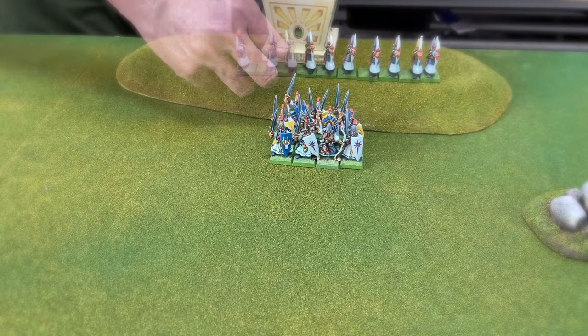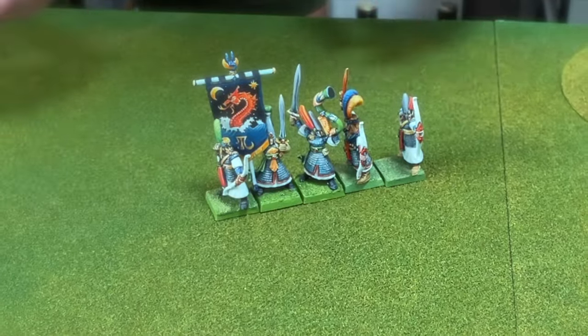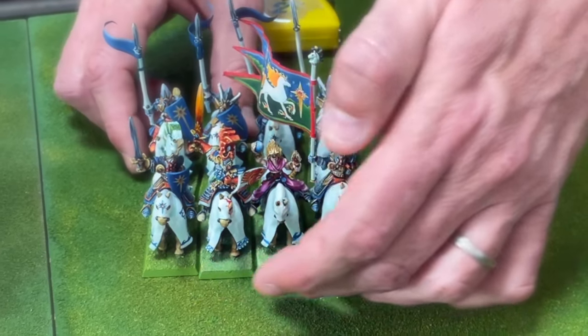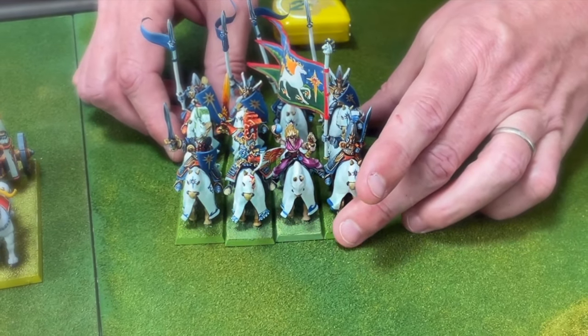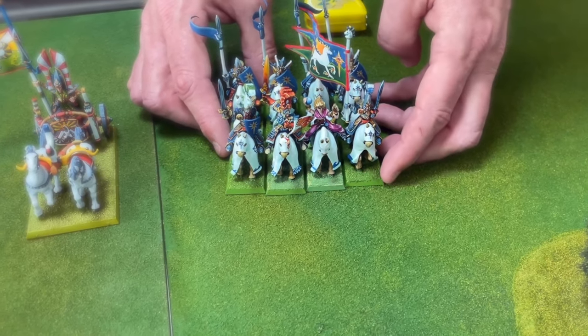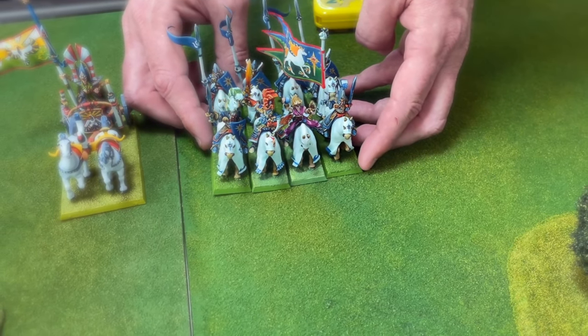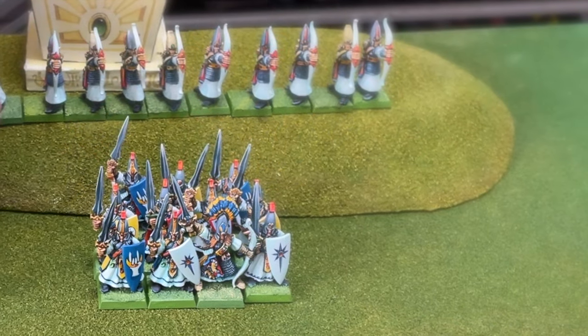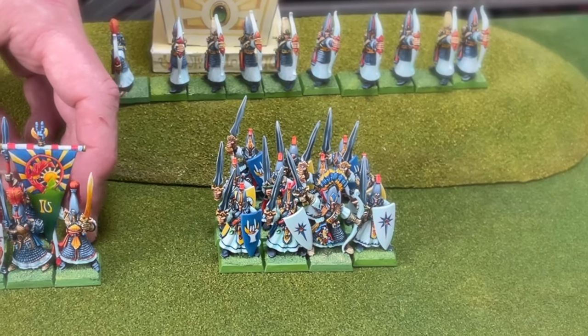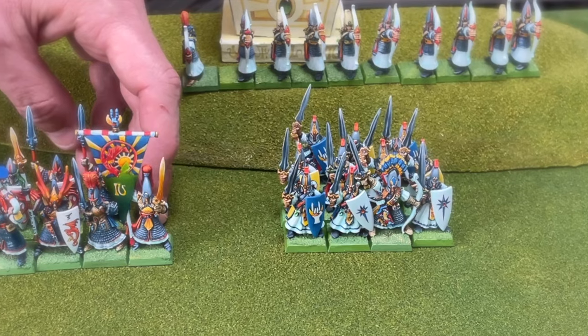In the first scenario the High Elves had to set up their entire army first and then the Dark Elves would respond by deploying their forces. Kelandar would lead the charge with the Silverhelms and the Mage, flanked by the Tyran Elk Chariot with some extra impact hits. The Shadow Warriors with their hatred would form a nice defensive block in front of the beacon to protect it alongside the Spearmen.